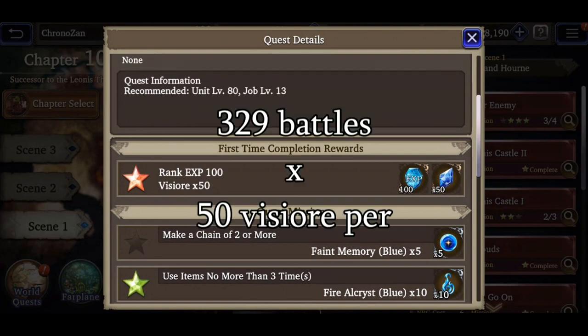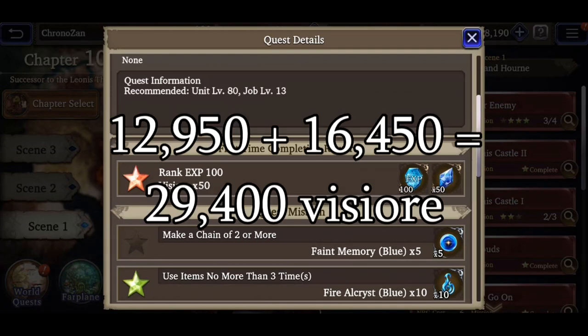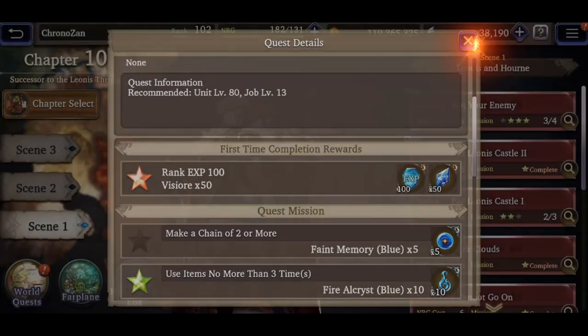Across all chapters and scenes there are 329 battles that give Vizor, totaling 16,450 — adding to our total and bringing it to 29,400 free Vizor thus far. But this isn't where the campaign stops providing the player with gobs of free Vizor.